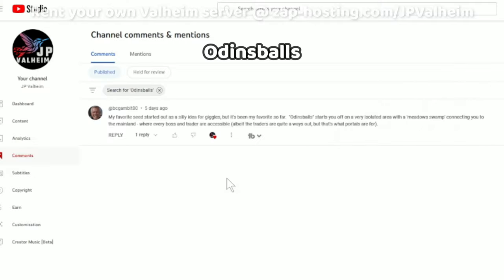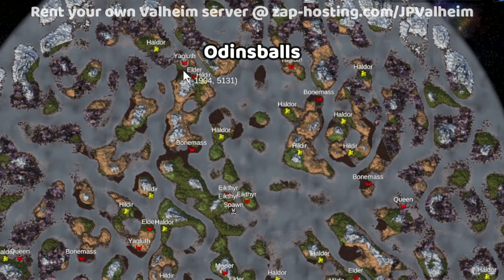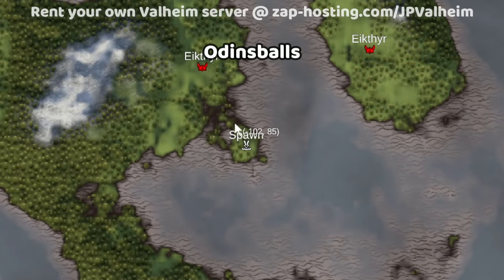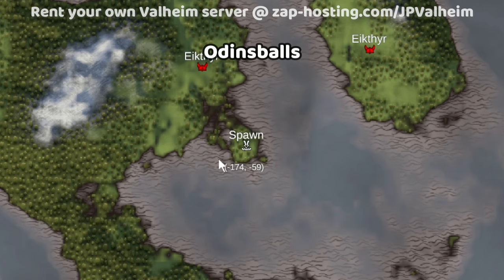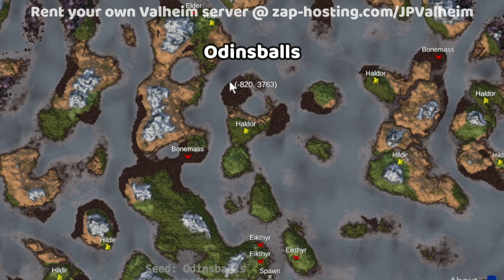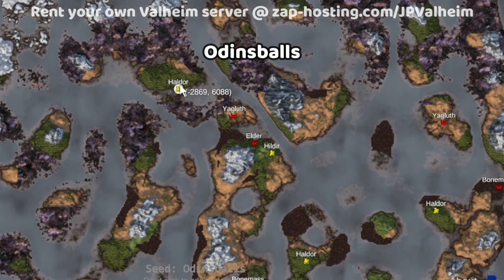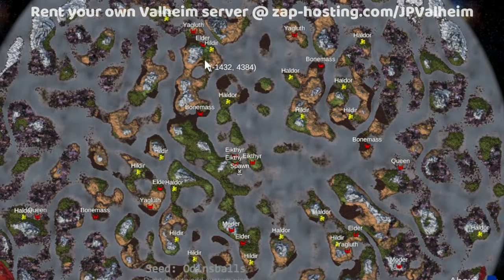Next, we have a comment by BC Gambit on one of my seed hunting videos. This seed name is Odin's Balls with a capital O — we've got to show our respect to Odin. I was skeptical about how good a seed called Odin's Balls could be, but when I looked at it, I see why he likes it. The spawn is almost on its own little island. To the south you have Moder, the Elder, Hildur, and Haldor on a nearby island. To the north you have Bonemass, Haldor, Hildur, the Elder, Yagluth, and a bunch of Mistlands. This is a great supercontinent — what a stretch, really impressive.